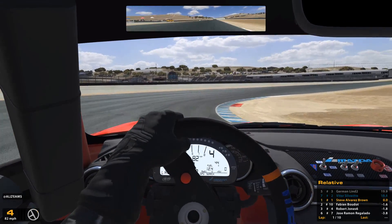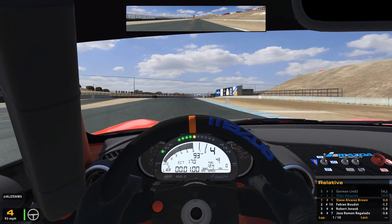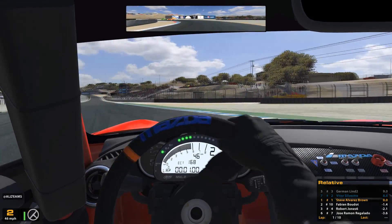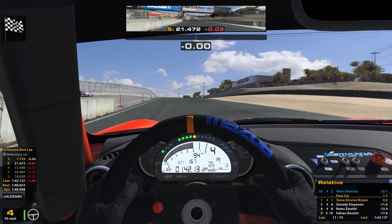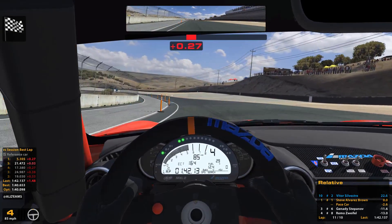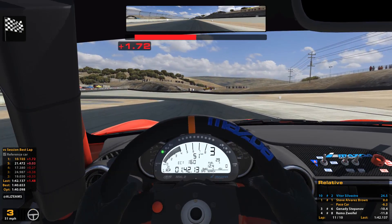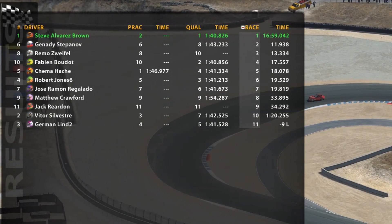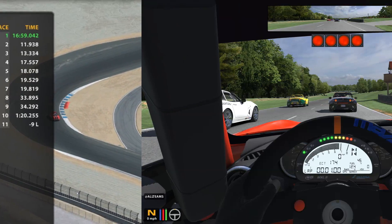Coming up into turn number ten — a fast sweeping right hander, taken in fourth gear. Move over to the right hand side, then down two gears into second, hooking up with the apex nicely. The tyres feeling fresh on the opening lap. In the end it was quite an easy win — I think the guy in second made quite a lot of mistakes. He was blocking, and I ended up winning by over ten seconds. So mixed results — and that is the story of my iRacing career really. I won by eleven seconds.